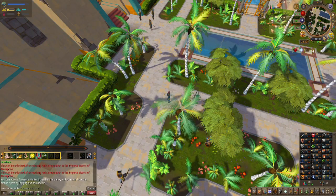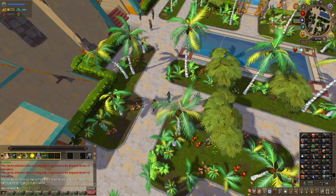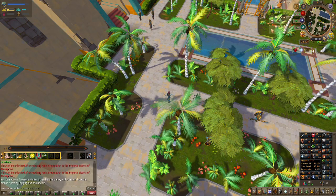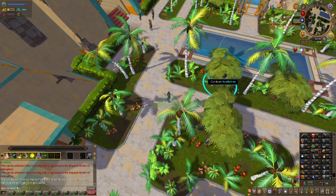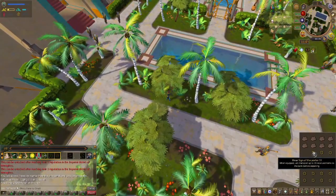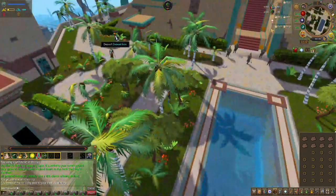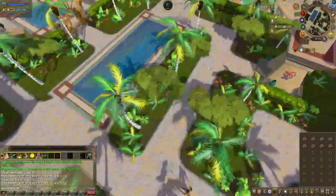I missed a couple of levels because I was busy doing some bossing on the main while AFKing these trees. I did get to 47, which is the level needed for Acadia trees, and then immediately started chopping those and I'm at 52. I think I'm just going to keep doing these till 75. I have porters, so that should keep me going. Once I hit level 2 in loyalty to this house, I'll be able to use the deposit box.